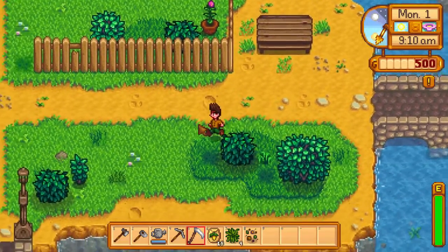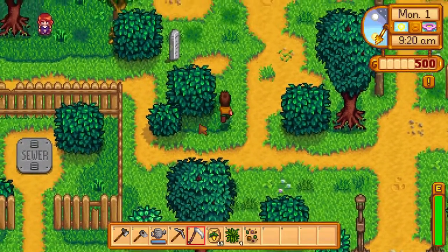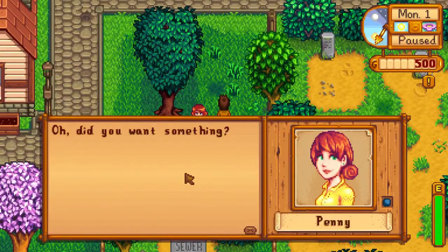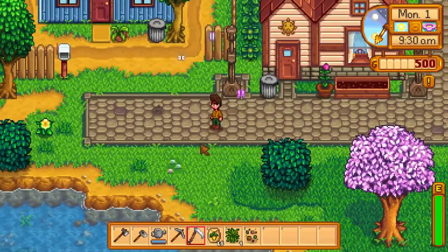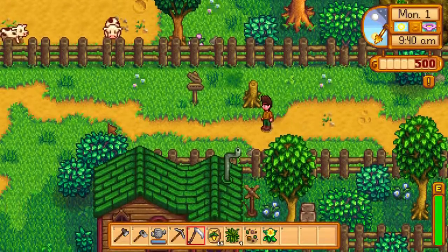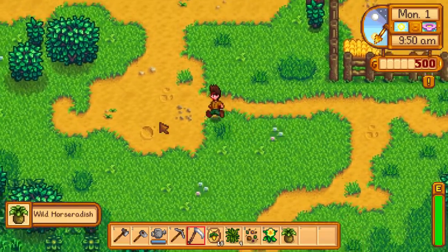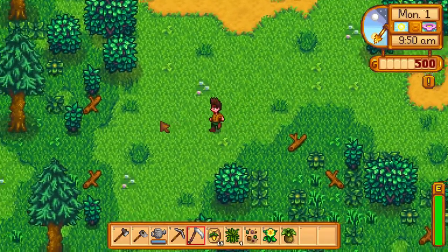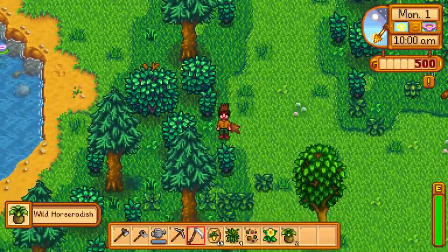I'm actually going to go to the beach tomorrow — not worried about the beach today. Willie's going to give me a fishing pole tomorrow. Talk to Penny. Hi Penny, how you doing? I just wanted to say hi. And finally, some forage. I've been walking around all day and all I got was a daffodil. Look for worms in the dirt — if I miss some worms, somebody tell me, yell at me. Got some wild forage — a wild horseradish. I wanted to go by the community center too. I know there's some stuff over there, I want to clear out some areas.